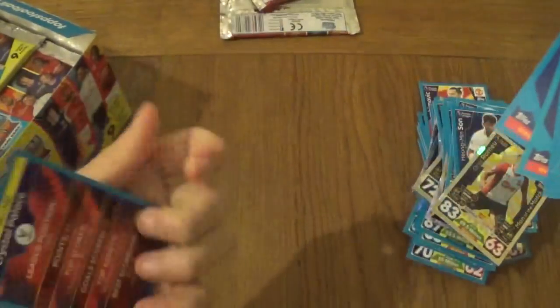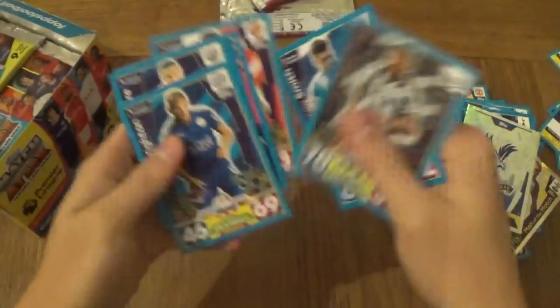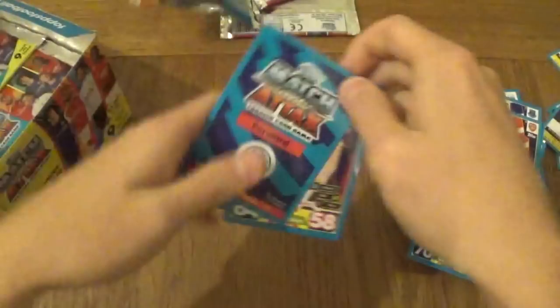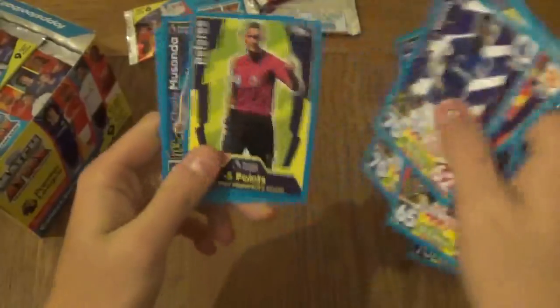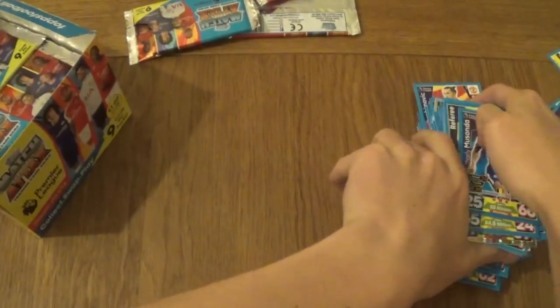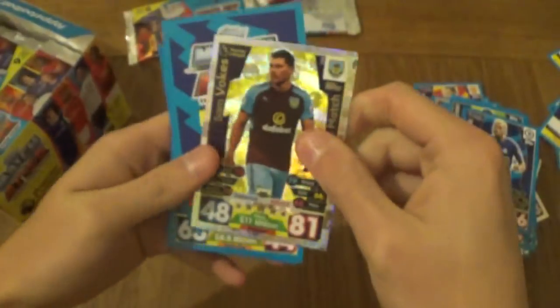We've got Aguero star player, Westwood, Cathcart, Cresswell, Fuchs. De Gea, Ghana referee — I read referee as if he was a player. Now let's have a look at the odds — I've shown you these about ten times in previous videos, but new people to the channel haven't seen them yet. There you go, those are the odds. We've got Sam Vokes man of the match and a Raheem Sterling freestyle. When I saw that Manchester City midfielder my heart dropped because I thought it was going to be the De Bruyne special card. Too hopeful.